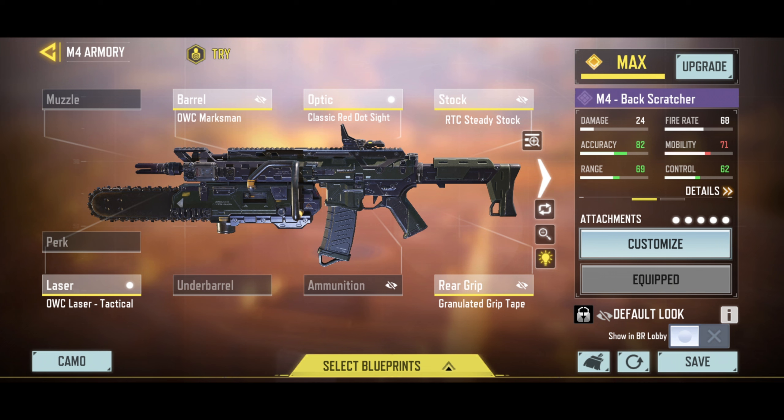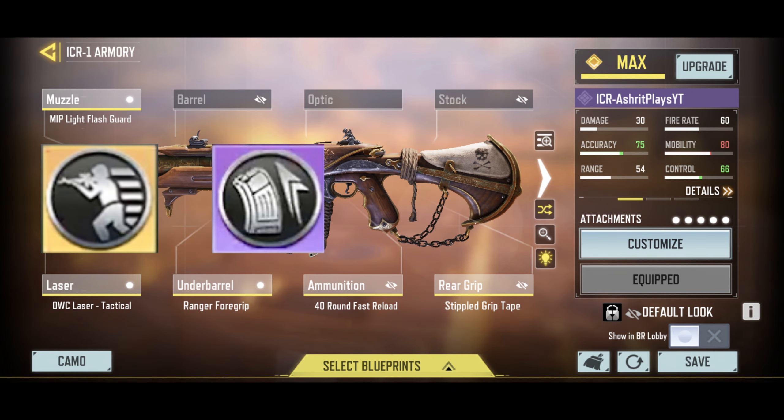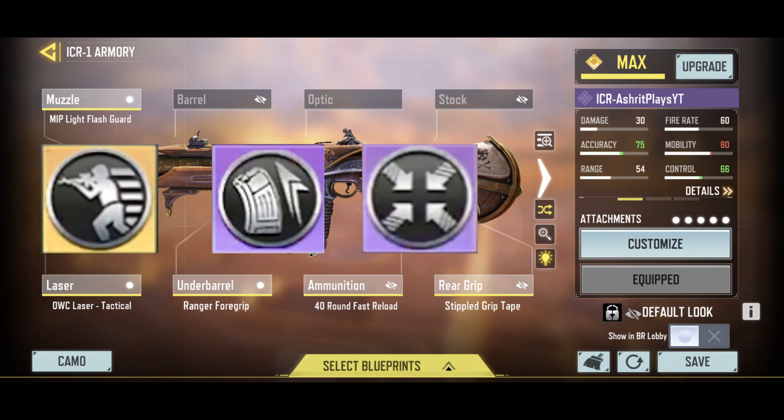This is my recommended gunsmith build for these two weapons. The mods I would recommend are fast ADS, extended, and hipfire boost mods for both.